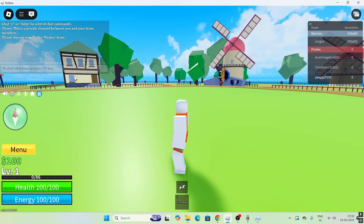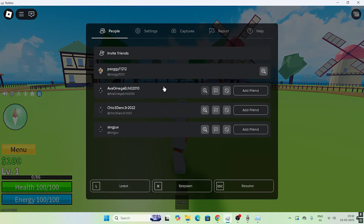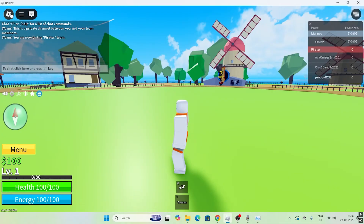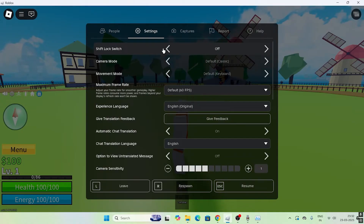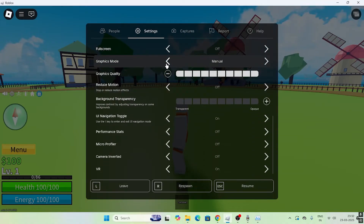If the issue is still there, the next step is to go into the Roblox game itself. At the top of the screen you can press Escape or click the menu icon. Go into Settings, and scroll down — there are some tweaks we need to make. You'll see an option called Graphics Mode.